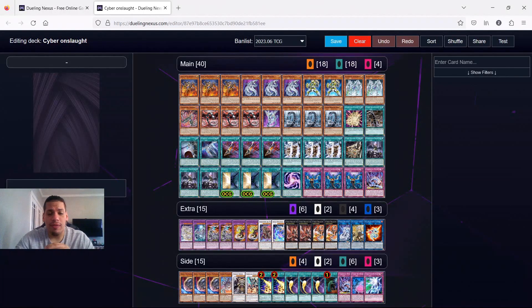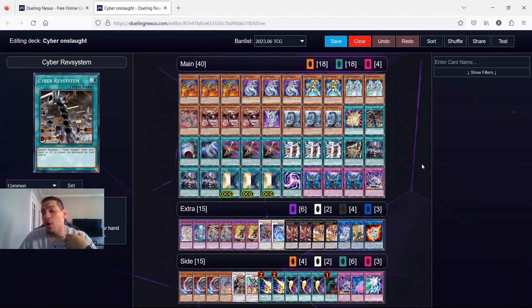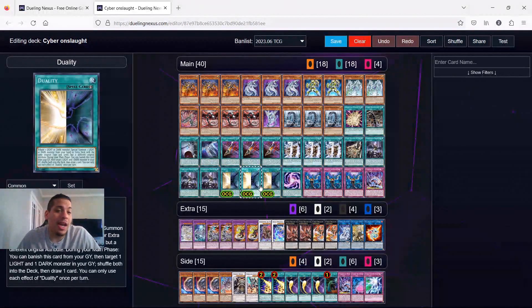Hey guys, welcome back to the channel - it's been a while since we've done a Yu-Gi-Oh video. As you can see we're on Dueling Nexus, so we're going to be showing off a little cool thing with some Cyber Dragons. You guys know Cyber Dragons are my favorite deck - I've featured them many times on the channel. With Battle of Legends coming out next week, it turns out we're getting an indirect support card that I didn't even know about: Duality.